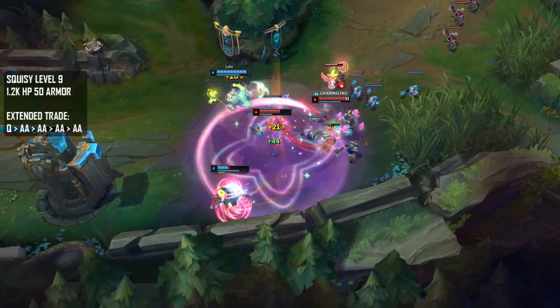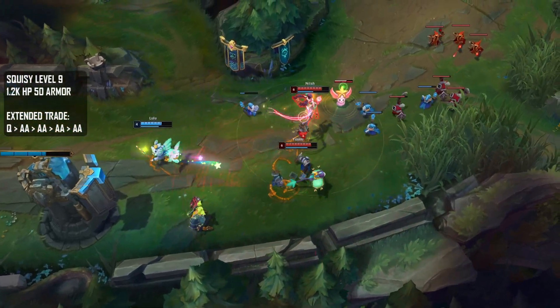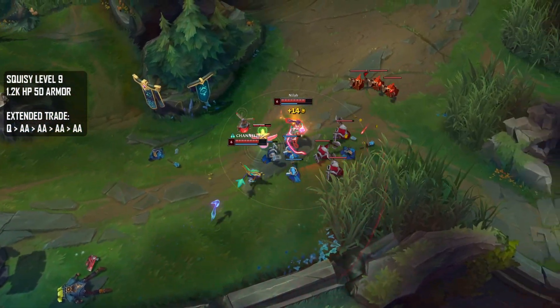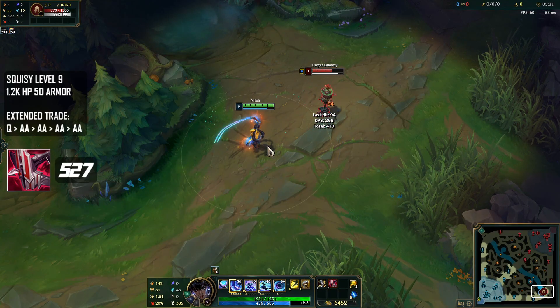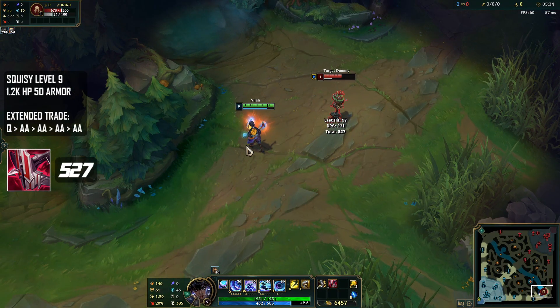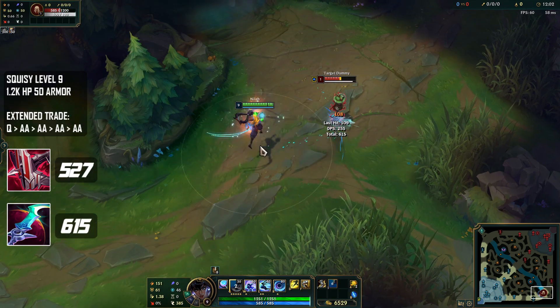What we'll test first is Neela's extended trade damage with a Q and 4 auto attacks against a squishy target with 1.2k HP and 50 armor. With Immortal Shield Bow, you're going to be dealing 527 damage, and with Eclipse you're going to be dealing about 100 damage more at 615.